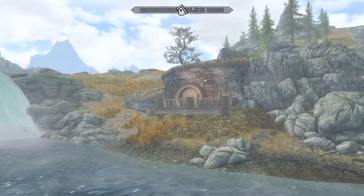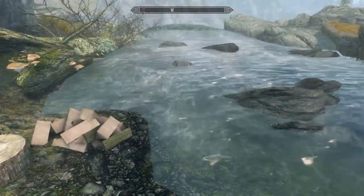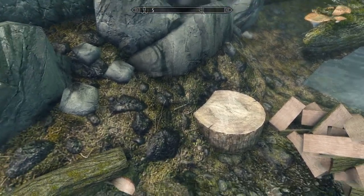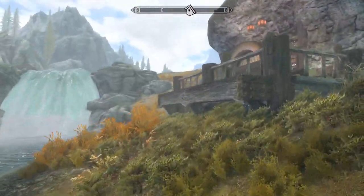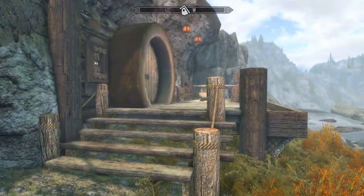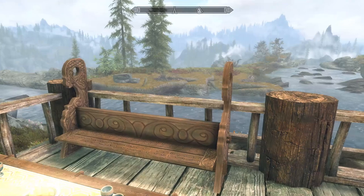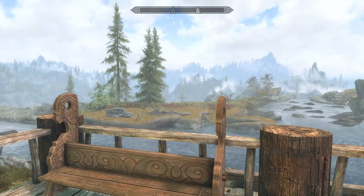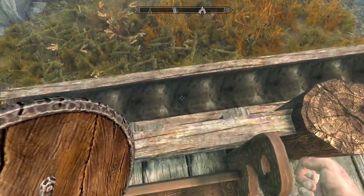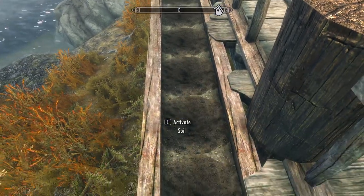So let's start talking about what we do get with this lovely new player home, starting with the exterior features. First, just on the bank of the river here, you've got yourself a chopping block if you need firewood, though a slightly awkwardly placed one with that bit of hillside there. We also have the main patio — the only patio for this home — where you've got some nice seating, a table with some goblets to enjoy that magnificent view. On the edge of the patio are 10 planters for you to grow whatever herbs or flowers you desire.